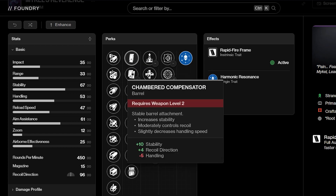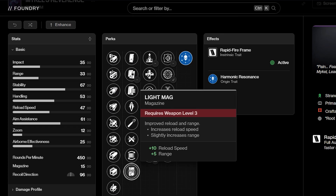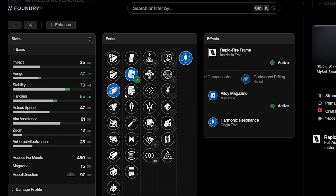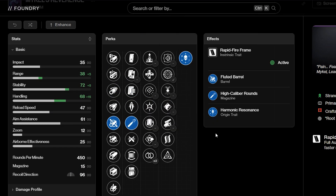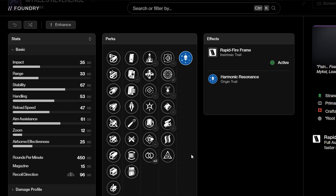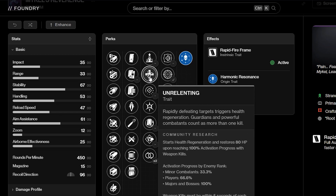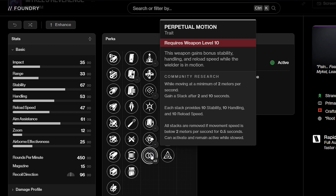I'm going to be avoiding the first two columns of stuff just because these are mainly personal preference, and these weapons are craftable anyway. So me going over every minute detail of fluted barrel and high caliber rounds is not necessary. Let's go into the first column of perks. We have Elemental Capacitor, Unrelenting, Perfect Float, Thresh, Rewind Rounds — interesting because I haven't seen a weapon with Rewind on it other than Vogue weapons — Pugilist, and Perpetual Motion.